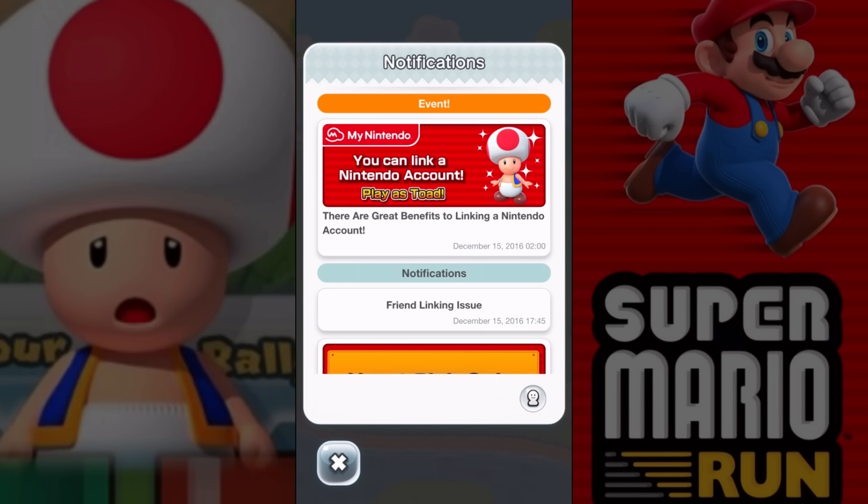Notifications. Alright, so here is what is available. Now you can link a Nintendo account, play as Toad. Okay. We're gonna play as Toad, but first I gotta get myself a Nintendo account. And there's some friend linking issues. That's what it's saying.